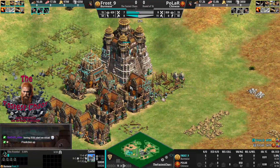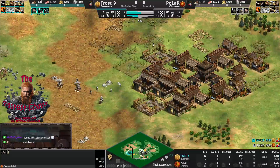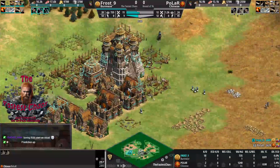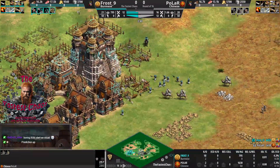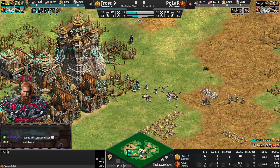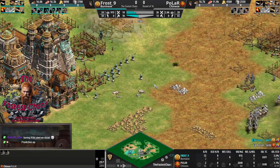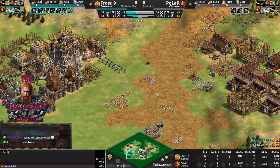ZatoDiu, live broadcasting from the new station in Switzerland, is asked about the map and matchup. He notes that Chinese have a really great start obviously, and Polar is trying to use that as an advantage but only managing to kill maybe one villager - if at all. He would have hoped for more from Polar's side, and now it's going to be difficult to go up against the elephants.